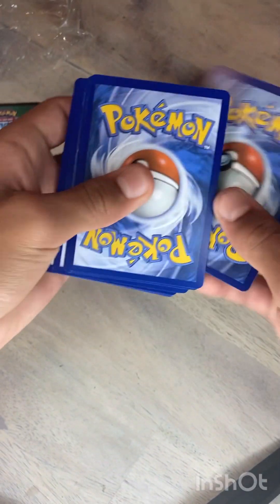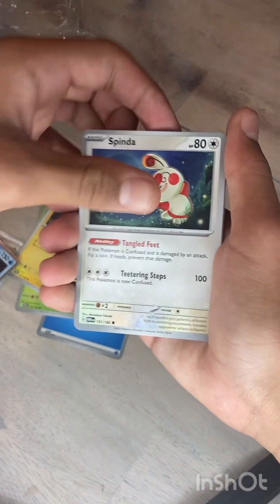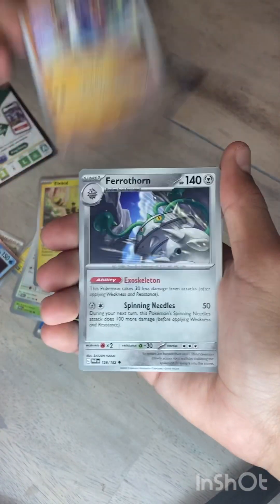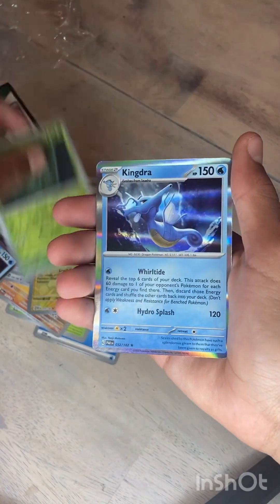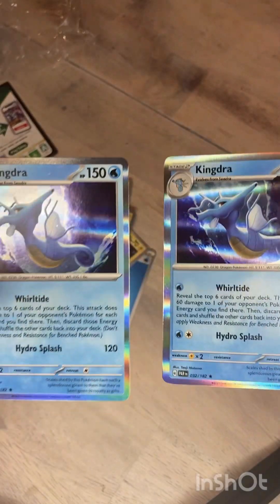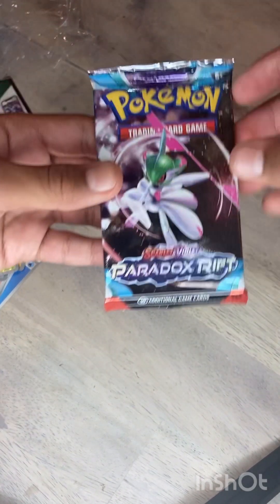Let's see if we can get anything on this pack. We got a water energy, Toadscurl, Toxyl, Spinda, Elekid, a Slither Wing ancient card, Farathorn, Curse, Elekid, and Dwebble. It looks like I got doubles out of the Kingdra hollow, which isn't bad — double hollow — but I'd definitely rather have an EX.